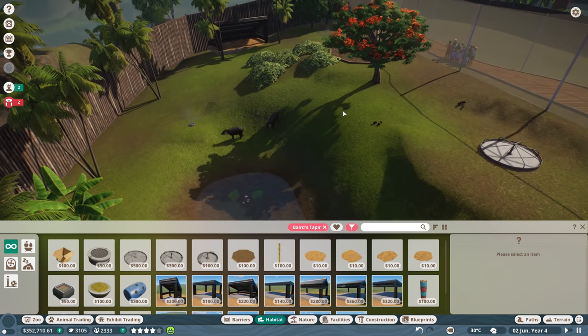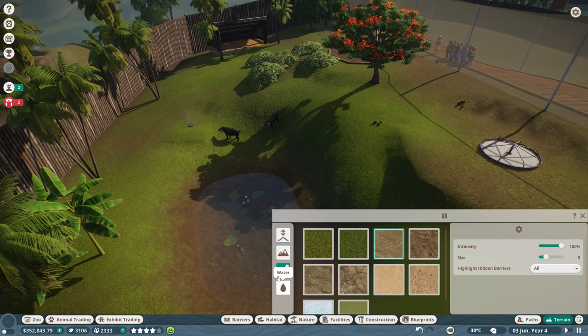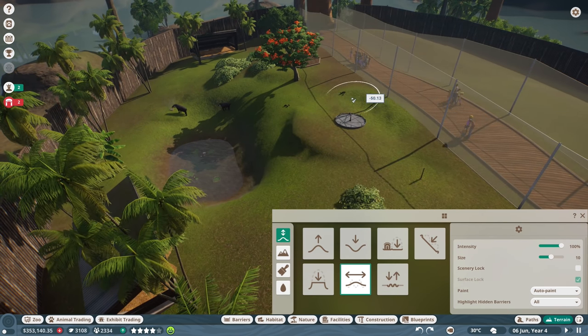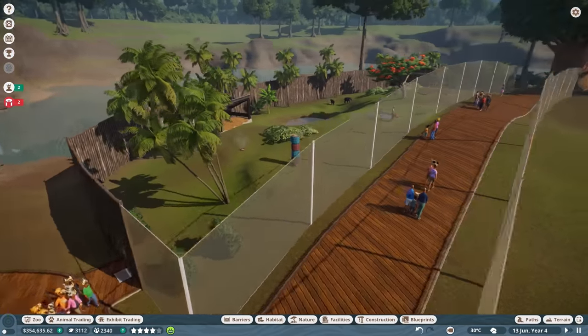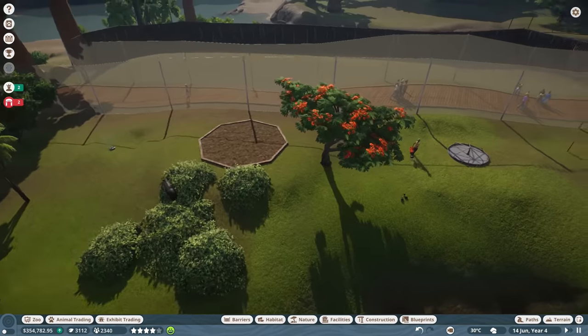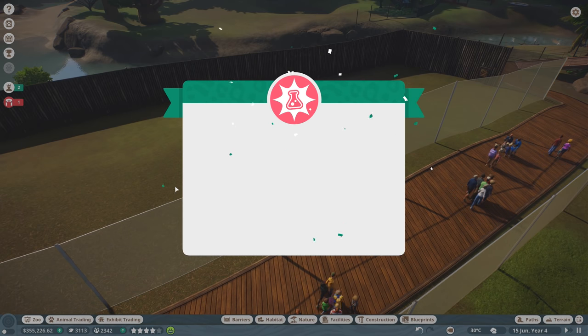We're pretty well set - this is a pretty decent area for these guys. Not bad, I like it. There was another critter - some sort of orangutan. Oh, another research completed for the goliath frog, nice! Let's go check on that goliath frog over here. The exhibit layout is not too good still at 60 percent - we don't have enrichment level two yet. That sucks.